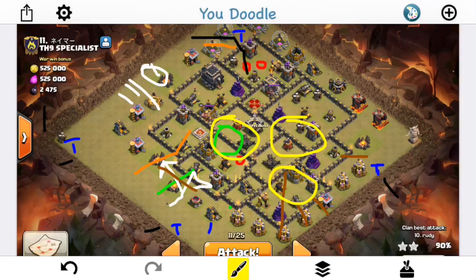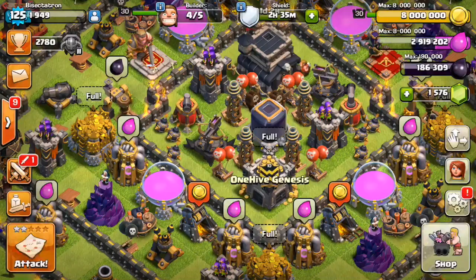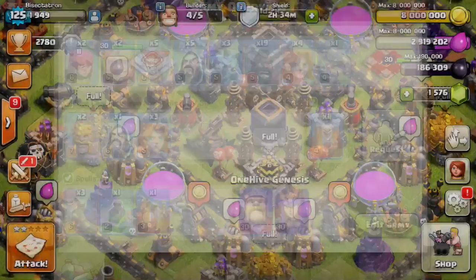I really want to get a three star for my last attack as a Town Hall 9. I'm going to be gemming a few troop levels as soon as I get to Town Hall 10, so this is my last true attack as a Town Hall 9 — let's see if we can get the three star. Let me check I have everything: seven valks, the golem, the hogs, the wizards, five balloons, two giants, all my heroes, all my spells. Everything looks good. Let's go ahead and attack this base.